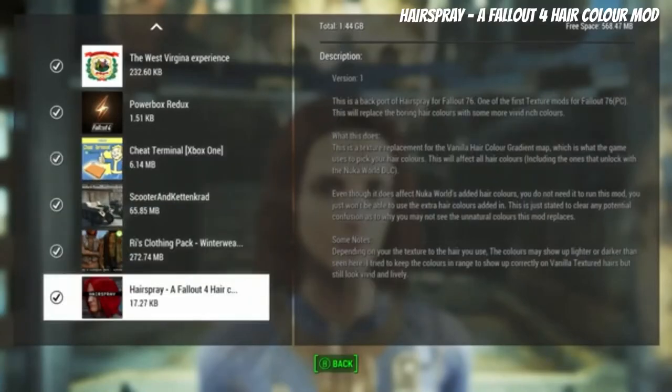We're looking at a hair mod for Fallout 76 — it's basically a backboard hairspray mod that updates some of the textures for the hair in the game. I definitely noticed it when I first looked at my character's hair. I was like, okay, that's interesting — the base hair looks a lot different.